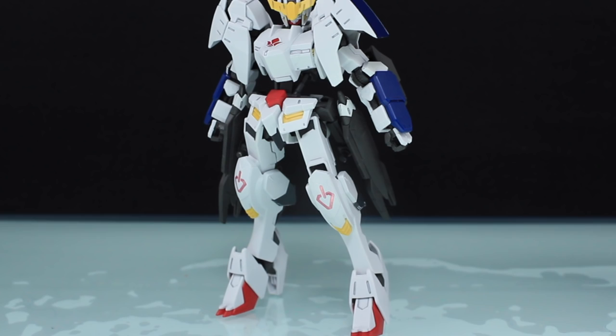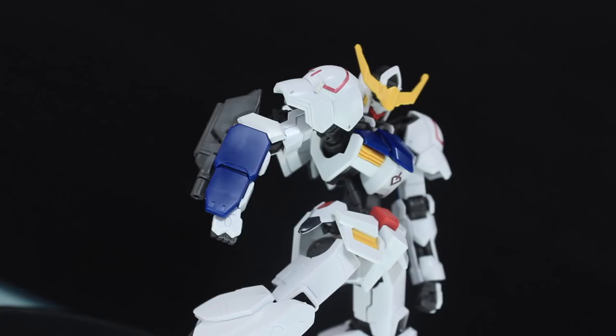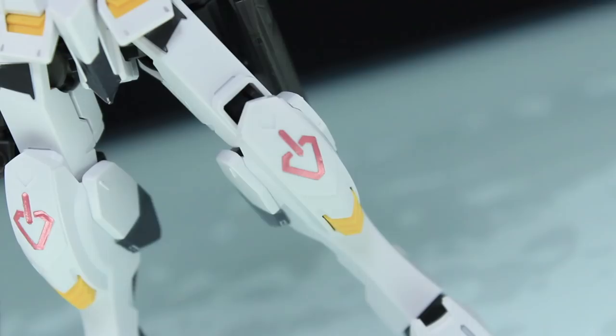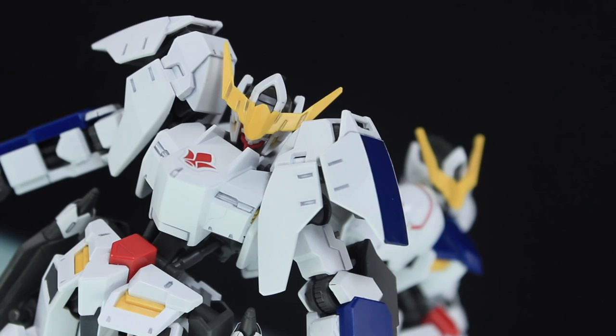Taken just as they are, or attached to the fourth form of the Barbatos, they look extremely impressive — with a new, thicker, more armored design and integrated autocannons, these things look badass. But I just don't think they work on the sixth form; they look too short and too stubby. As for color separation, it's just as bad as before, and we have this huge sheet of foils. Thankfully the stickers for the shoulders are not as horrible as we've seen with the fourth form, but if you want the best from this kit, you better get your paints ready.